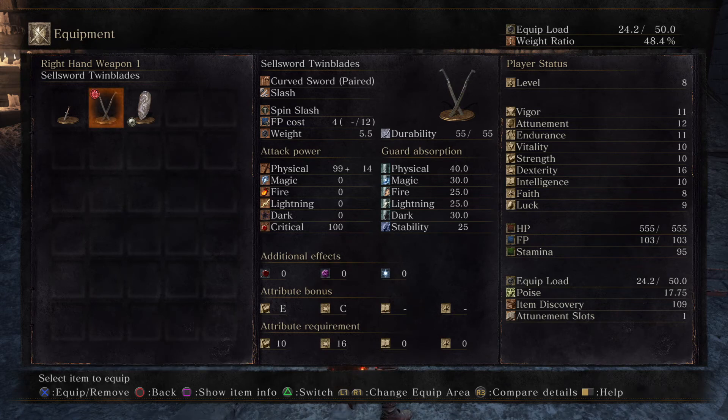On the attribute bonus section, you'll see four symbols you might not recognize. The one on the left next to the E is strength, the one next to the C is dexterity, and the next two are intelligence then faith. The higher your level in those attributes, the higher the bonus damage you'll get. For example, with this specific sword that has a higher dexterity bonus — a person with 1 strength and 10 dex would do quite a bit more damage than someone with 10 strength and 1 dex. Capisce?